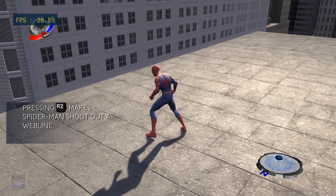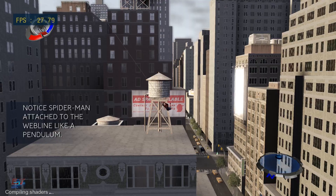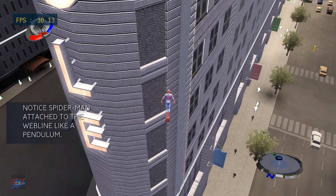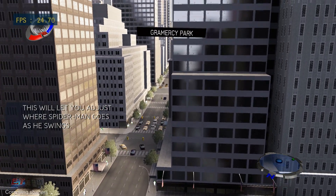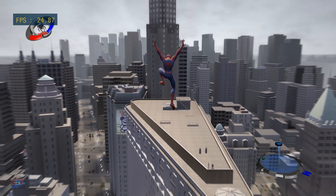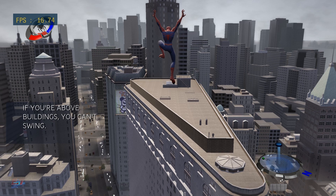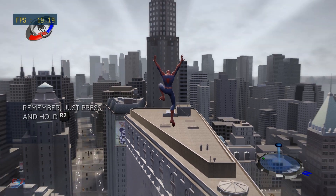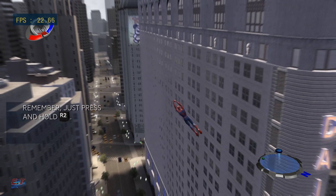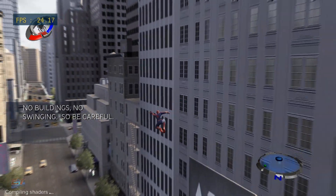Pressing the swing button will shoot out a web line that you can swing from. Then, hold down on the swing button to hold onto your web line. Now the trick with swinging is that you need something to swing from. That's right, you can't just swing from empty space. You're not that good yet. So make sure that there's a building or something nearby when you want to swing. Got it? Good.